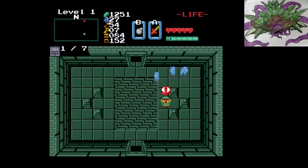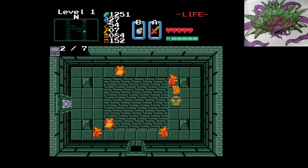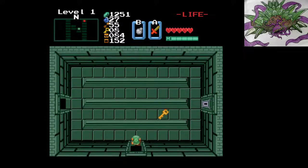Compass. This could technically be a staircase — it's usually this block if it is. The map's right there for us, that's always helpful. I still don't know these enemies' names, I need to look it up. I'll leave the money behind.